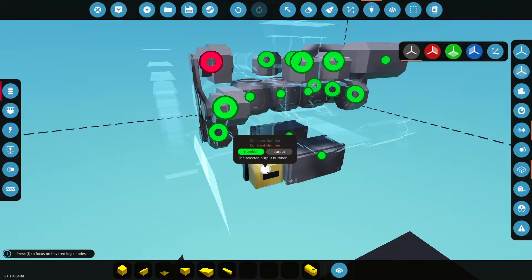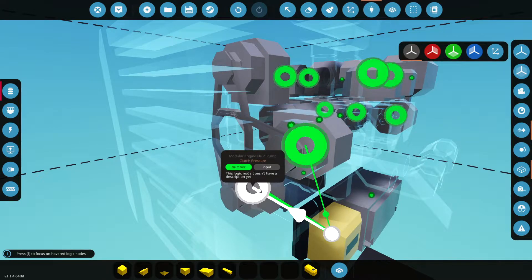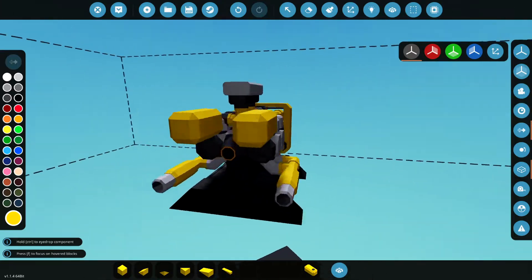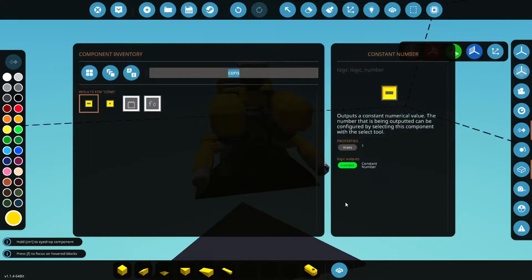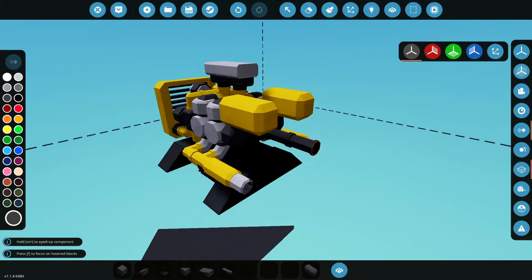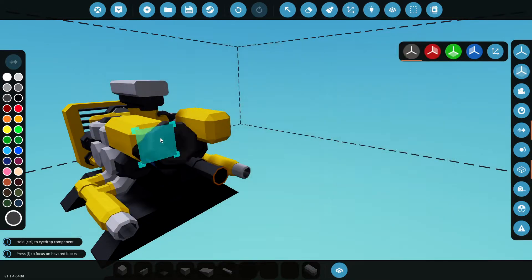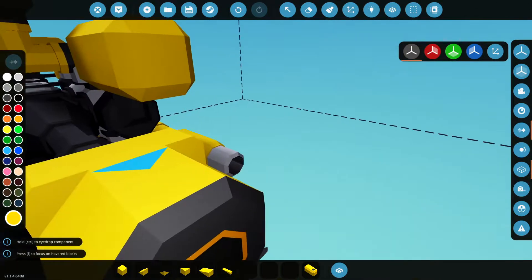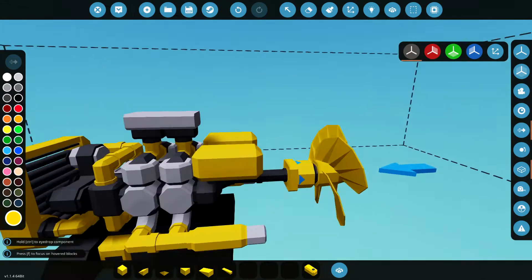Going to logic now, we're putting our number one into the alternator clutch and the fluid pump clutch as well. That's the actual engine unit done, apart from a couple of pipes. Now let's add a gearbox. I'll change the pipes back to dark grey. I'm not actually going to be using the gearbox today, but I'll put it on there as an example — we've got a gearbox there and a large propeller on the end.